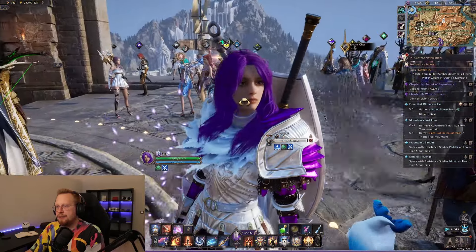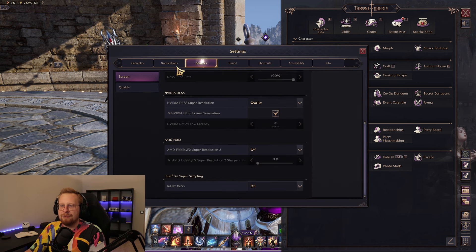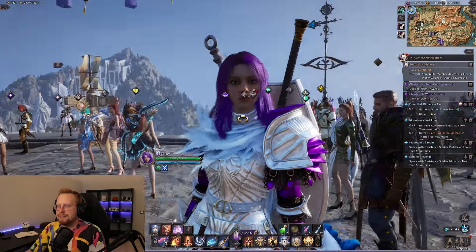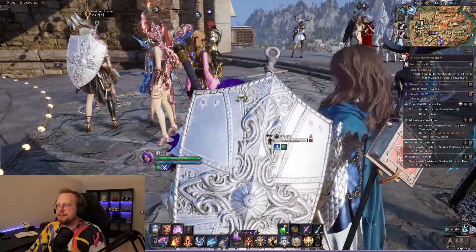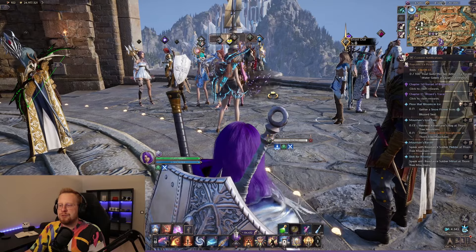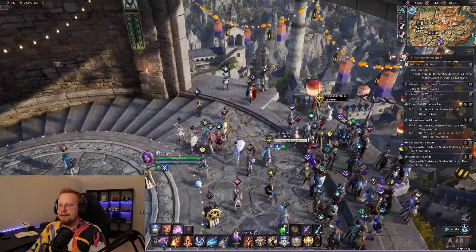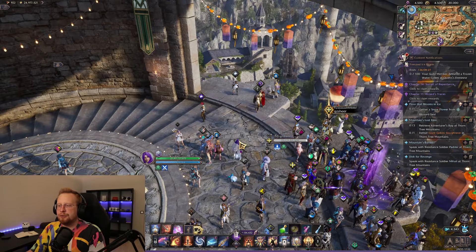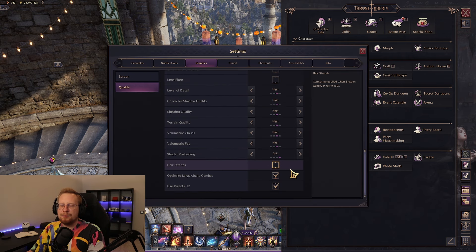Same with hair strands. Looking at the hair right now, it doesn't look that bad. But if we go into Settings, Graphics, Quality, and enable hair strands, we get realistic, very thin flowing hair. The problem is it's trying to render realistic hair strands on all models, which eats your performance. When you're zoomed out in the middle of battle, you're not going to be looking at your hair. So go into Settings, Graphics, Quality, and immediately disable hair strands.